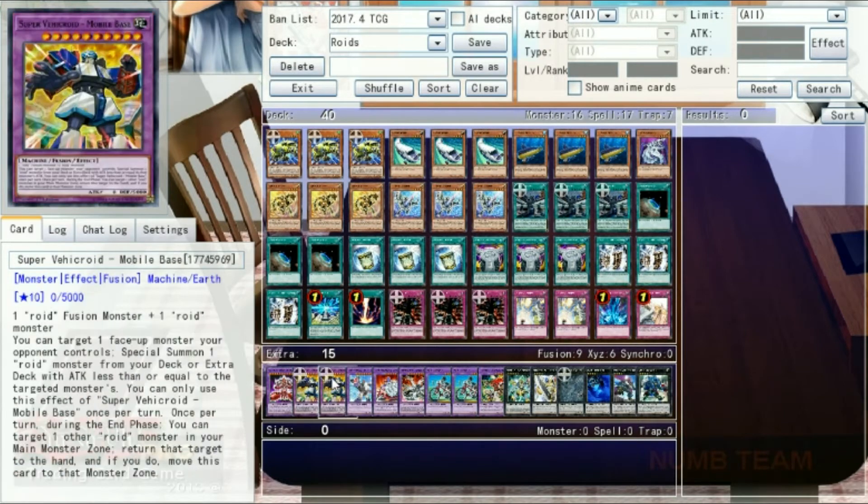That something is the new fusion monster, Super Vehicroid Mobile Base — an actually pretty good defensive monster that gets a lot better when the fusion spell prevents it from being destroyed by anything but battle. By using the gadgets and the rank engine to help us survive the early game, once we've hit a critical mass of roids in the graveyard for Mixroid's effect or a few city searches, then we can drop all pretense and cheat out a bunch of really busted monsters from the extra deck. So with that, let's jump into the deck.